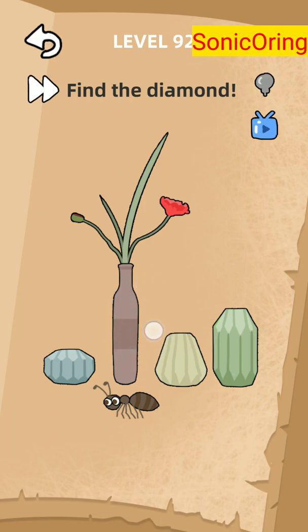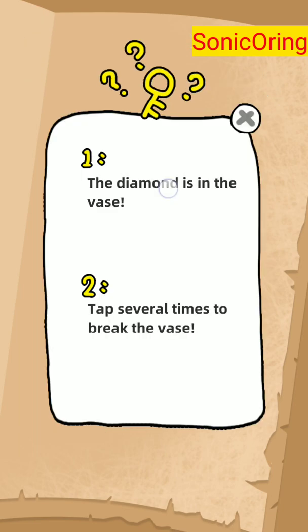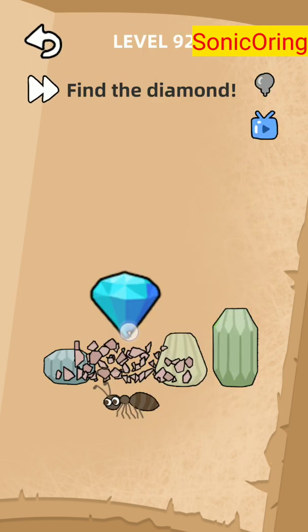On level 92, all you need to do is crash the face and there's the diamond. But nothing happens. If you look at the hint, the diamond is in the face and all you need to do is tap the face several times. We already did that and found the diamond, but nothing happens.